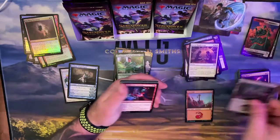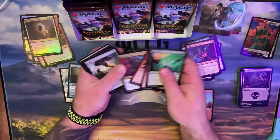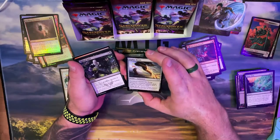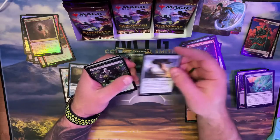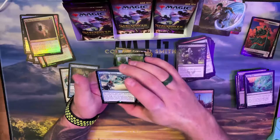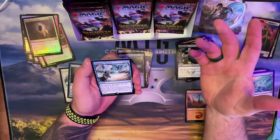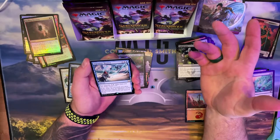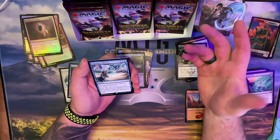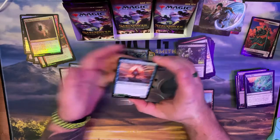Is that going to be my commander? Green-blue — I mean it's my favorite combo. The boots give flying; whenever it deals damage to a player draw a card then discard. That's decent. Sacrifice creature — may pay three, if you pay three you draw three cards and an opponent creates two treasures and they scry two. Otherwise you draw X. That's okay!